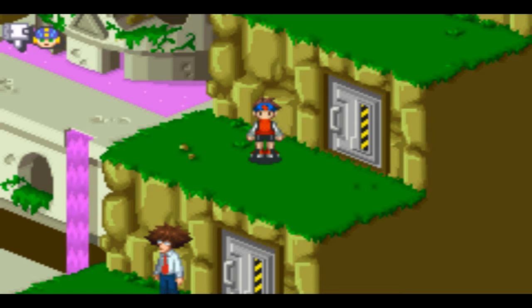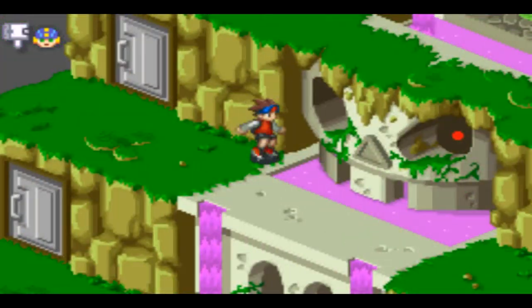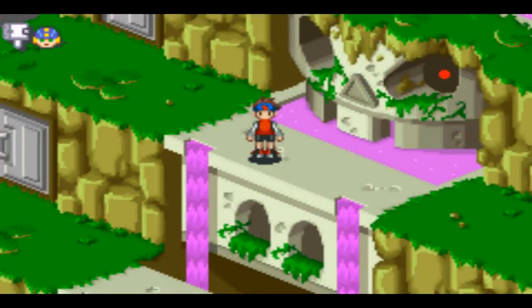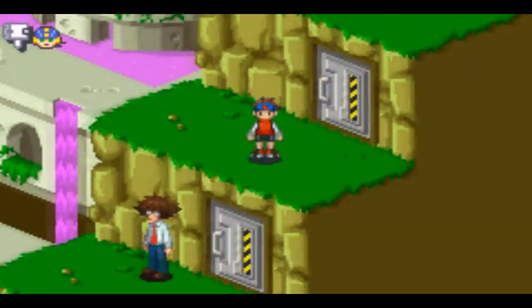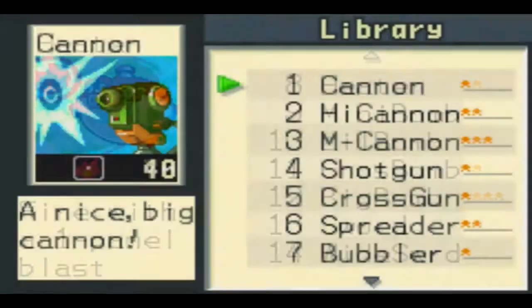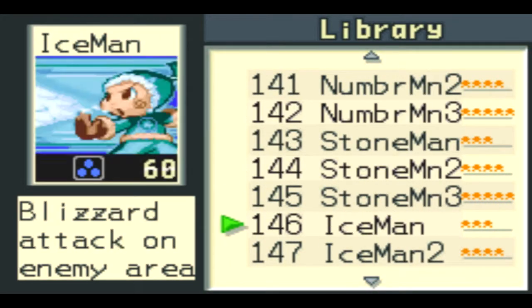Welcome back to Mega Man Battle Network. In the last episode we started our infiltration of the World 3 headquarters, going into the levels of this place. In this episode we're going to continue our quest, and between episodes I quickly went through and fought Iceman a couple more times, so now I have his chip set.